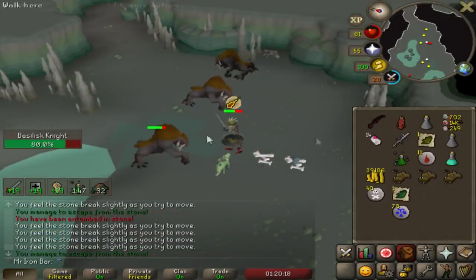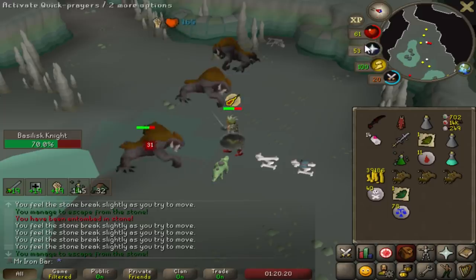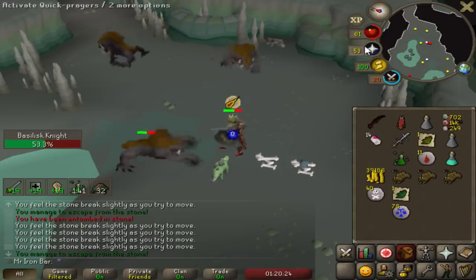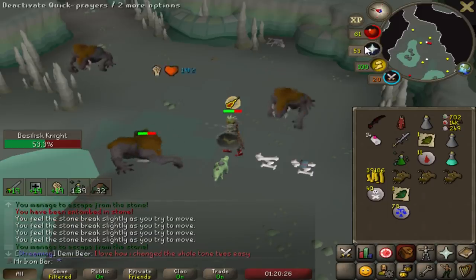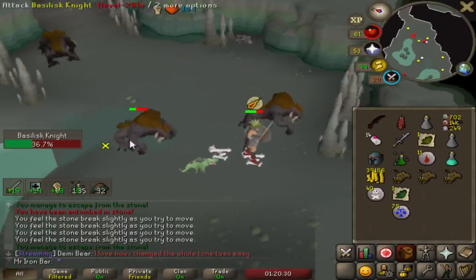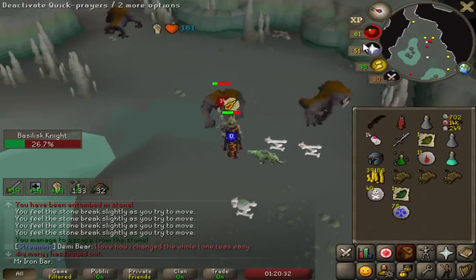Someone said the SGS didn't hit — what are you talking about? The SGS is literally kadonking these guys, man. Definitely stick with the SGS for sure. Mid-trip when I lose aggro, the spec is so nice.